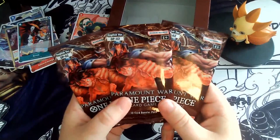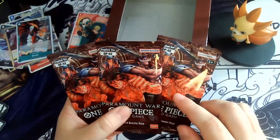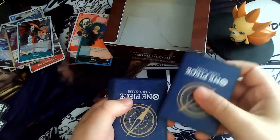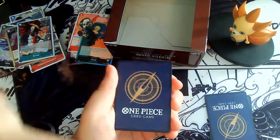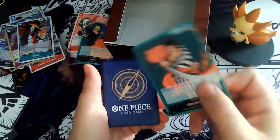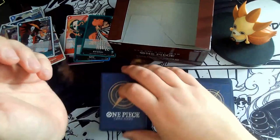So now we have three boosters left. I'll make a little shift here — we open all three, take the Don cards out and look at the commons first. Don Cart, Polo Polo, Don Cart, Polo Polo, Leader, Kinemon, and the last one: Don, Polo Polo. Now look at the commons first.